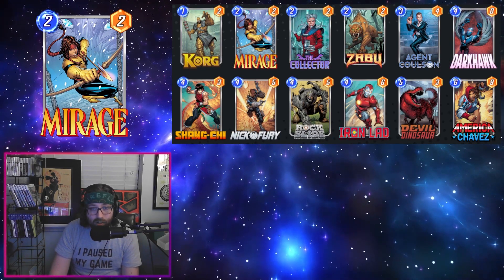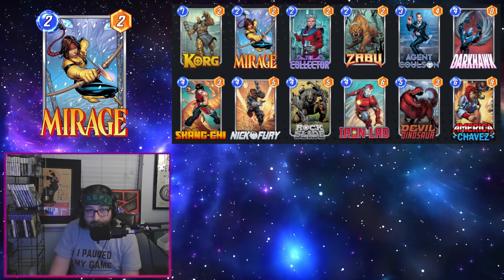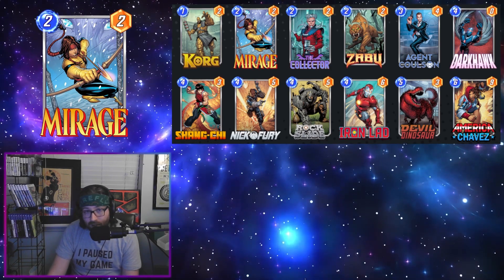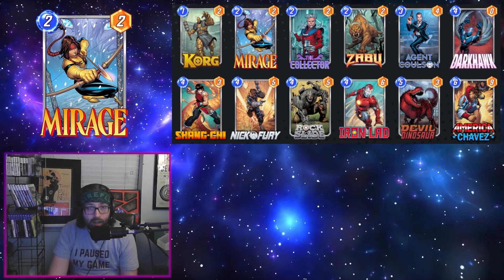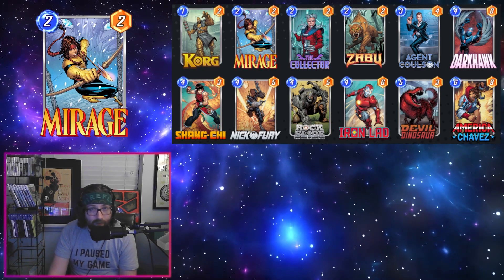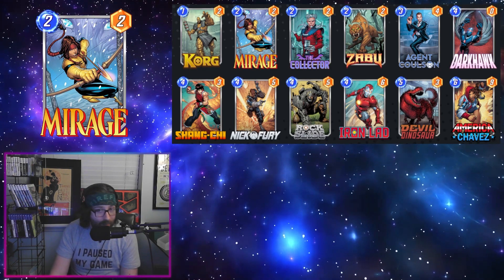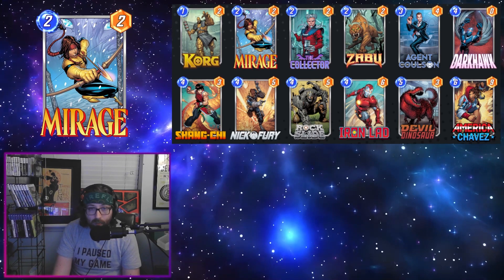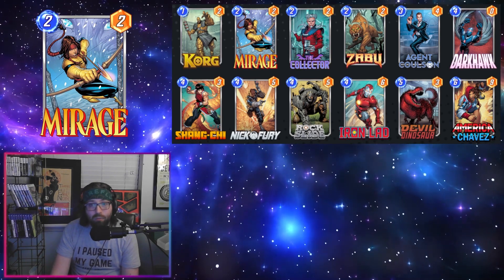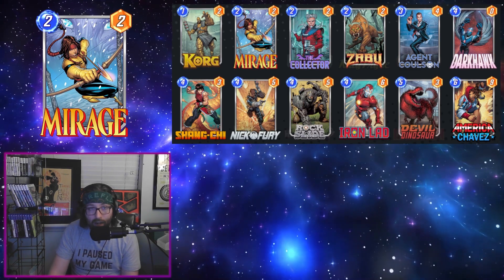Swinging in the other direction if budget is not your concern, we have an upgraded version of the Dino deck. This one seeks to put in the Zabu Darkhawk package. Zabu is really good with Nick Fury, and Iron Lad has a lot of positive targets to hit here. We're running Rockslide and Korg for disruption to pump up the Hawk, and we still have a decent number of ways to get our Collector big with Mirage, Colson, and Fury. Chavez is really valuable here for getting our cards on curve — particularly Zabu, as Zabu decks are always way better if you get Zabu on curve. Another card you could consider is Doom, as it adds a more go-wide element and another high roll for Iron Lad, but I think we'd rather have the consistency of drawing our early game.